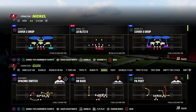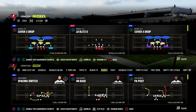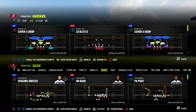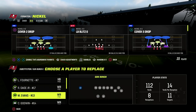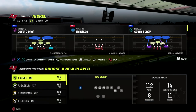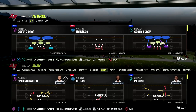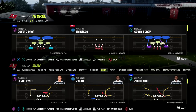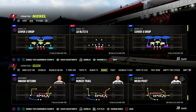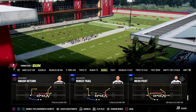In this video I'm going to show you a great little route combo from Gun Bunch. It's going to beat every coverage in this game, combining one of the better routes with one of the best route combos in the game. Today we're in the Detroit Lions playbook, but this play is found in several different playbooks. It's called Mesh Post, and I think it's probably the most versatile play from Bunch this year because of what it can do against man and zone coverages.